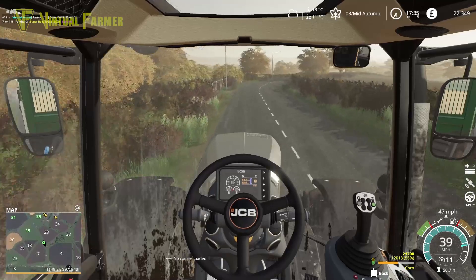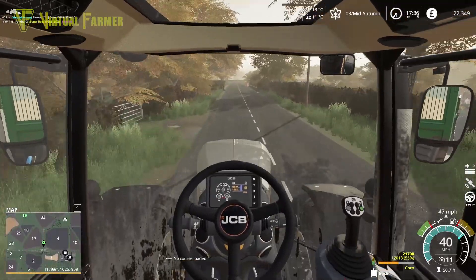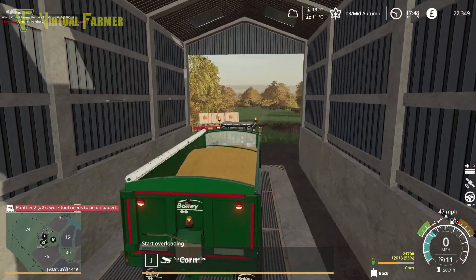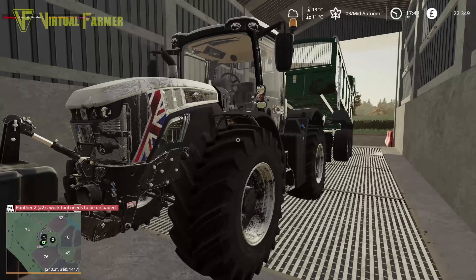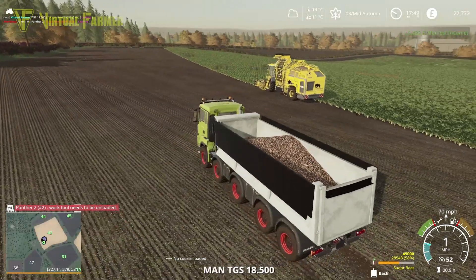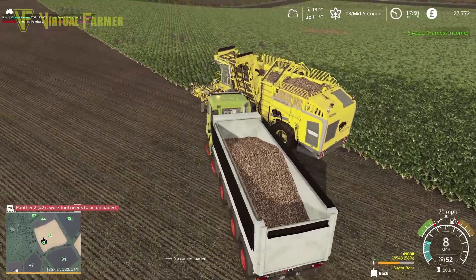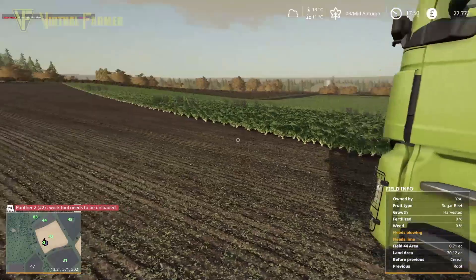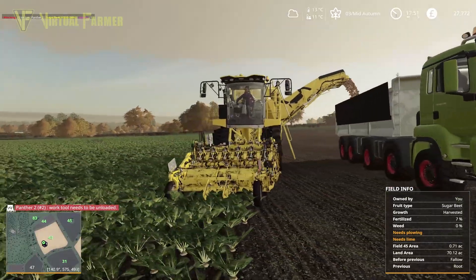Getting this sold for another 8,000 takes us up to 30,000. But we have a lot more to come from the sugar beet. Good news — the sugar beet harvester has finally finished the headlands and is working its way through the middle of the field. Bringing in the last load of corn. The Panther 2 needs to be emptied again. We've only made 5,000 off that last load.